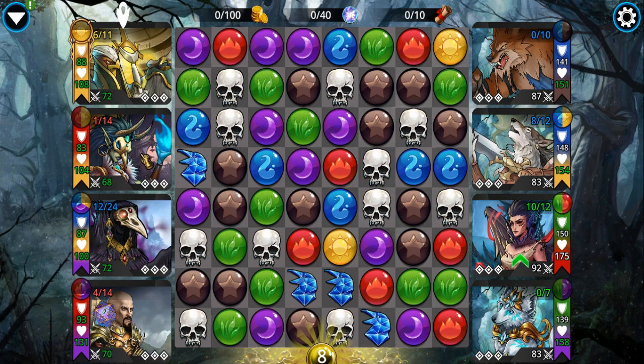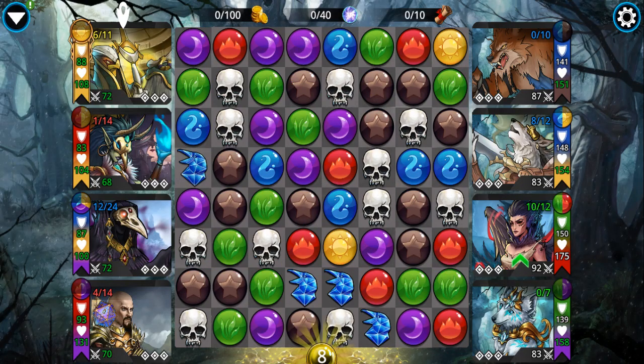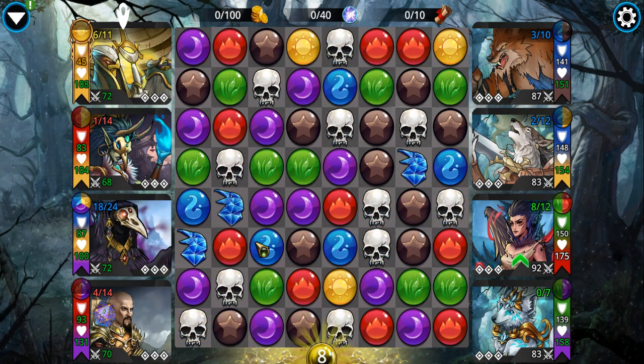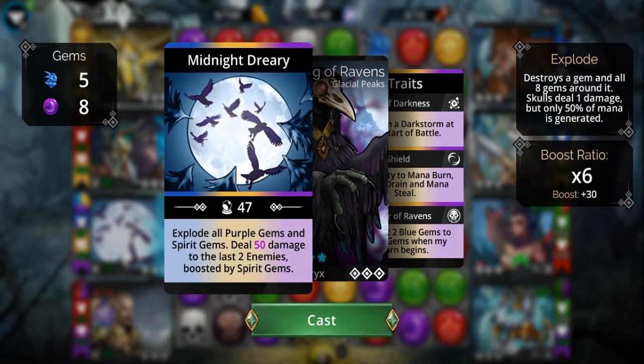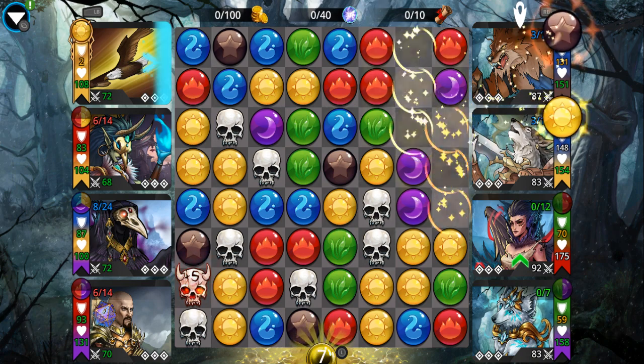During that brief period when she has a dust storm up, you're going to start getting a bunch of unnecessary brown gems. You really want the spirit gems on the board. I'm going to blow up all the purples and all the spirit gems — basically drain everybody's mana.